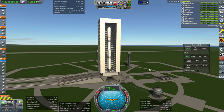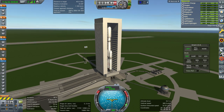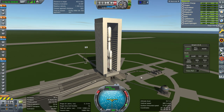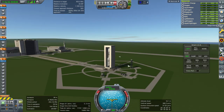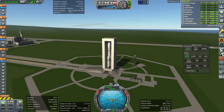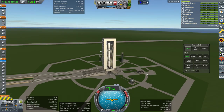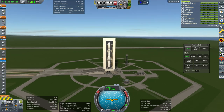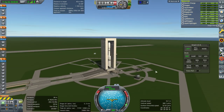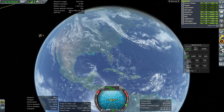Hello everyone and welcome back to my Mars colonization series in Kerbal Space Program 1.6.1. I was originally going to start the video with the rocket already running and us on the way to the moon, but I wanted to address a comment from the previous video - episode 1 - about there being no clouds. There are clouds, it's just a really clear day in Florida, and you can see the clouds in the background.